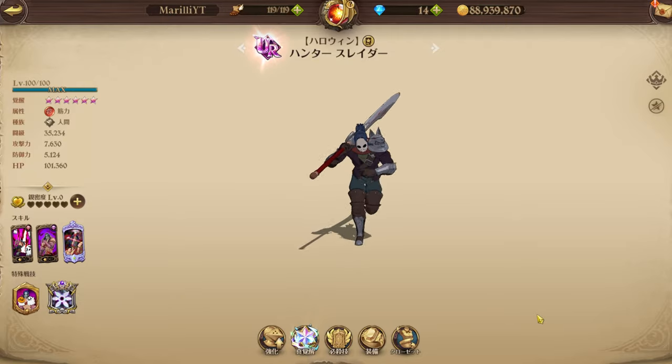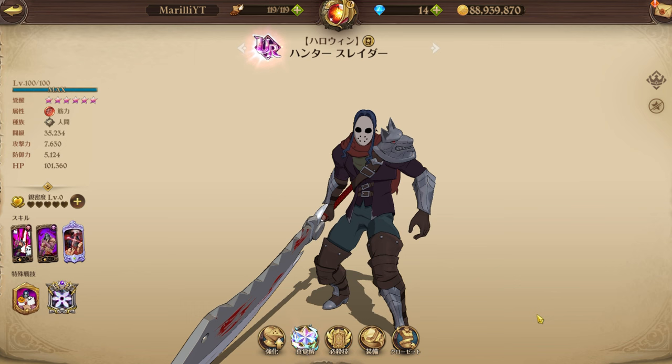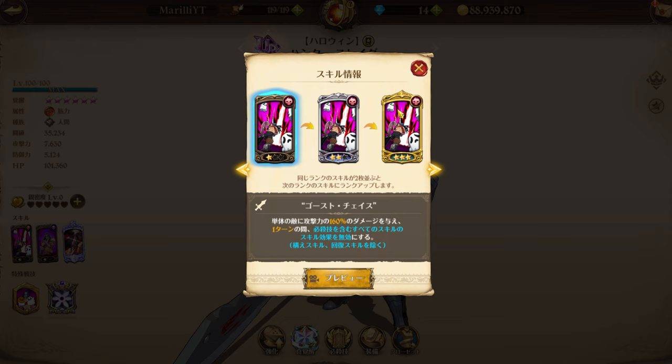Alright, it is time for some shenanigans as we are going to be using the Halloween Slater. This guy has been very annoying having so many cards to disable anything but attack skills. He also has his disable card, kind of what Chandler has — we can disable effects.